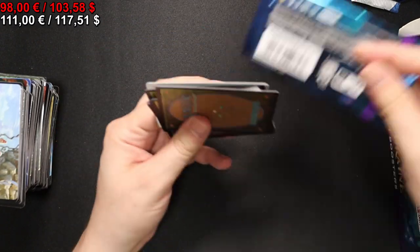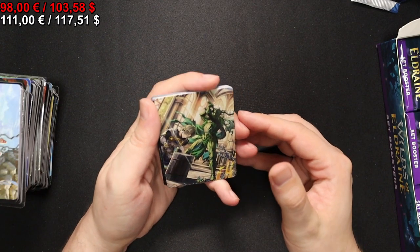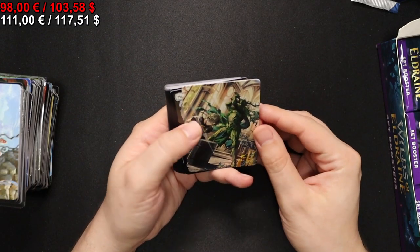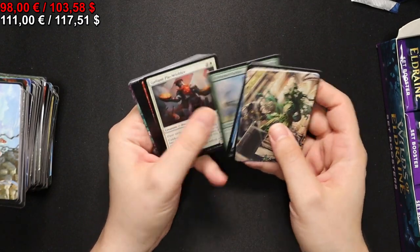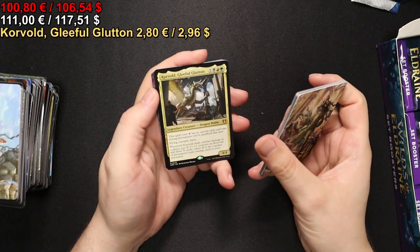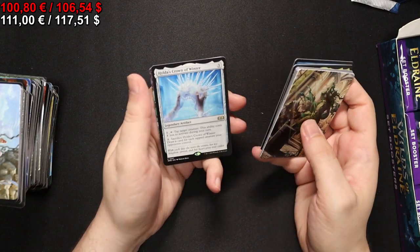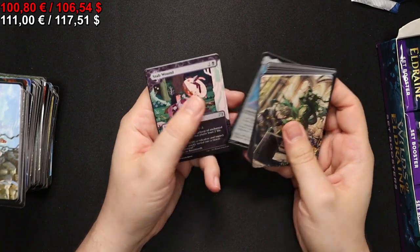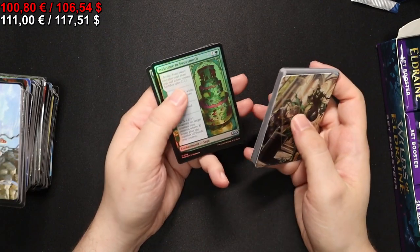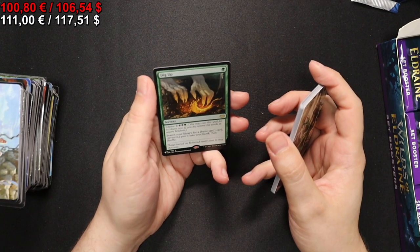Next pack. I don't actually know what this artwork is but it's really cool. Here we have a Colossal Gleeful Glutton, a Faerie Slumber Party, Hylda's Crown of Winter - that one is cool - Stab Wound, Welcome to Sweettooth as uncommon foil, and a Dig Up from the list.